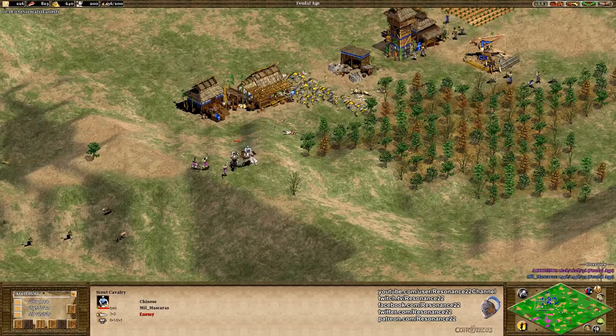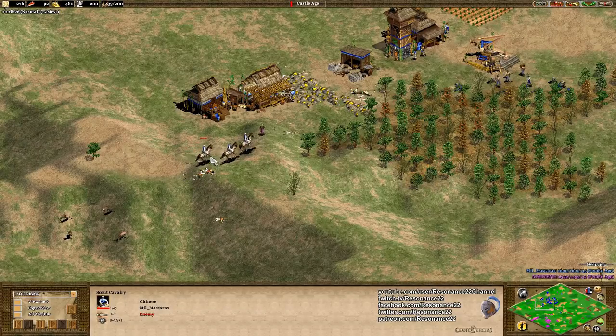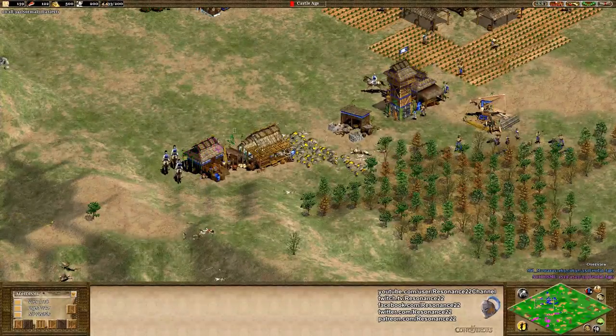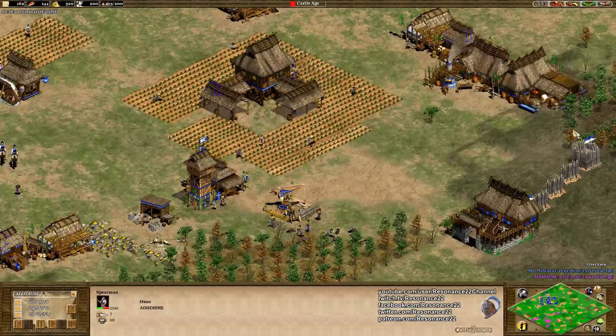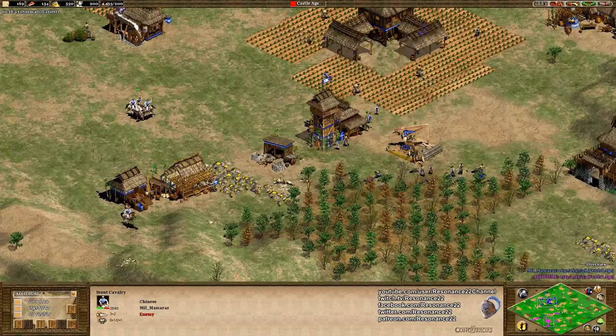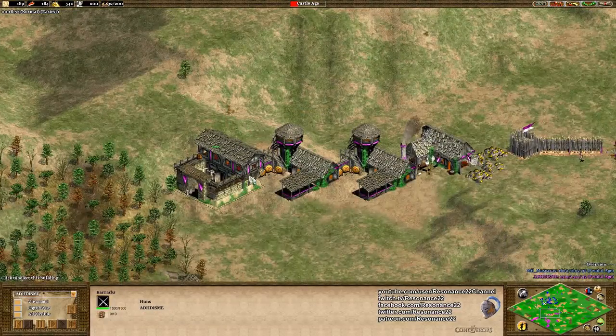Let's see if he focus fires down the low HP scouts. This is tricky because it requires you to click on the opponent's units to know how much health they have. The scout was at one HP the entire time and it could have been killed — that just takes practice, something I wouldn't worry too much about if you're new. Oh no! The Spearman is running straight into the tower — that's no good. Spearman do a ton of damage to scout cavalry, absolute ton. So I like that he ended up making a Spearman.